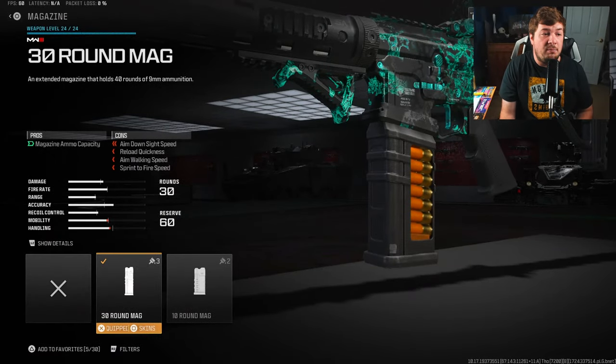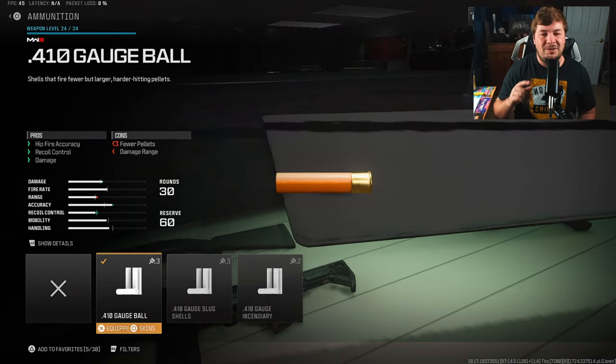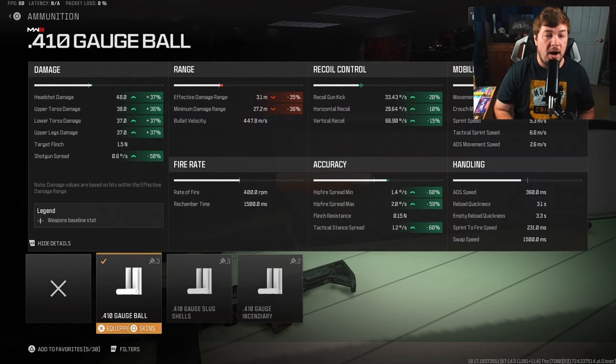For that first attachment, the 30-round mag — it's an automatic shotgun, so it just makes sense. You want to maximize ammo capacity when you're spraying down a lane; you're gonna want those bullets to mow down enemies. Now here's the attachment that makes all the difference: the 410 gauge ball. It decreases your damage range and gives you fewer pellets, but it increases your overall damage by quite a bit. Look at the statistics — you have a crazy shotgun spread, meaning you can be very accurate.